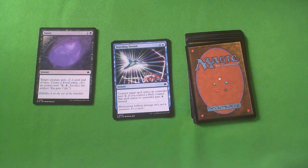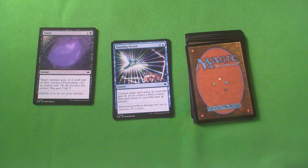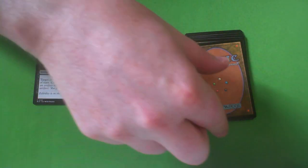Dazzling Denial is one blue, one colorless — instant, counter target spell unless the controller pays two. If you control a bird, counter unless they pay four instead. Blue still isn't that high in the format. People have figured out to draft some of the blue decks but it's still not a high win rate. I don't want to start in blue, and even in blue decks this is just fine. The two-mana counterspell unless they pay two is fine, but this is way below Savor. I don't want to start blue — this is like a D. I'd play it if I had to but I wouldn't be stoked on it.